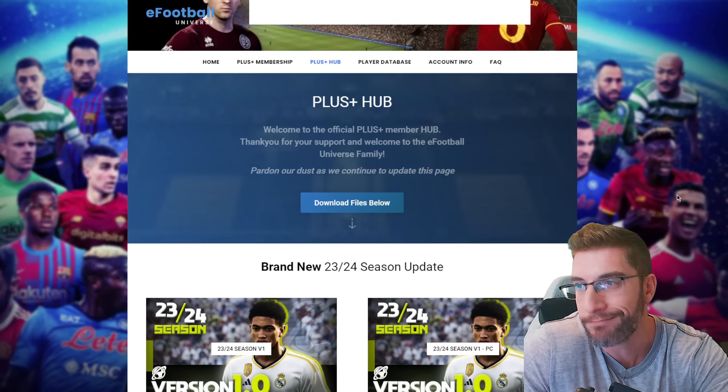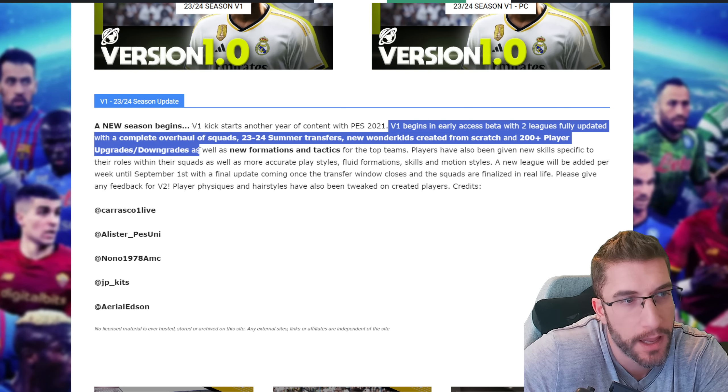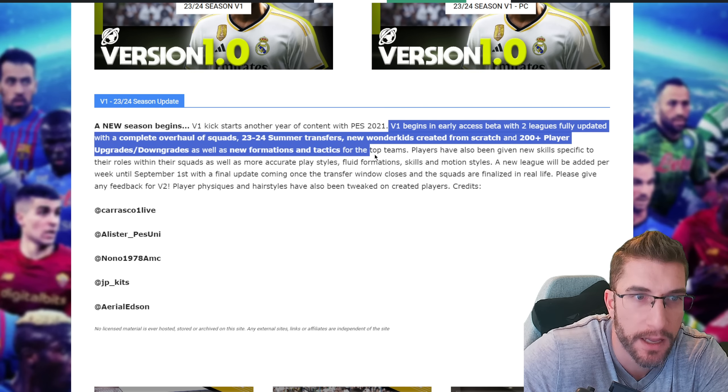The new season begins. Version one kicks off another year of content with PES 21, beginning in early access beta. The transfers are not completely finished yet. Two leagues are fully updated with a complete overhaul of squads, 23-24 summer transfers, new wonder kids created from scratch, and 200-plus player upgrades and downgrades, as well as new formations and tactics for the top teams.